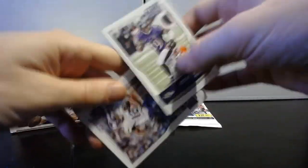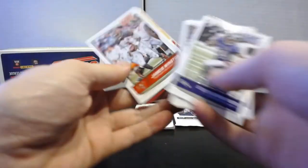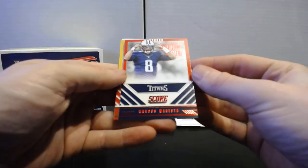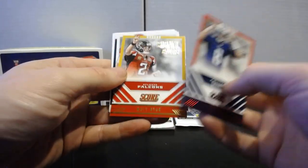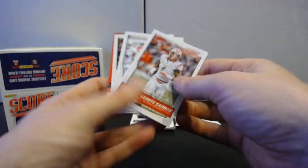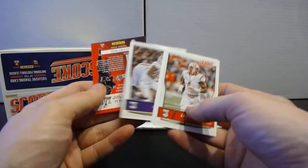Pack twenty-three: Steve Smith Sr., Charles Johnson, Dominique Rodgers-Cromartie, Jameis Winston, Tavon Austin. Signal Callers Marcus Mariota, Matt Ryan, Alex Smith — apparently going for the rainbow of different inserts. Sidelines DeMarco Murray. Rookies: Leonte Carroo, Michael Thomas, and Aaron Green.